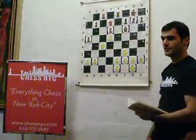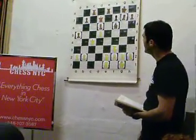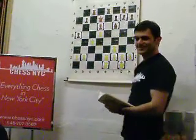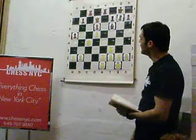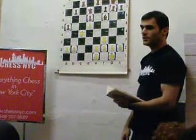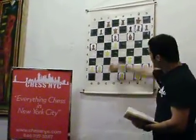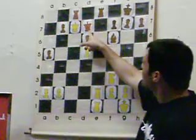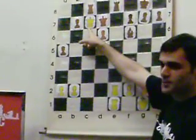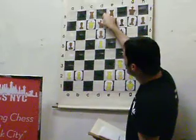Queen d7. What do we do now? Can you capture on c8? You can capture there, but then I have rook c8. So our main idea is to deflect this queen. Queen c7 — again I am attacking your queen, and you can't capture my queen because of checkmate. Rook e8, rook c7 also checkmate — again you have to play queen b5.